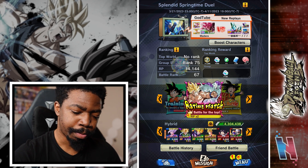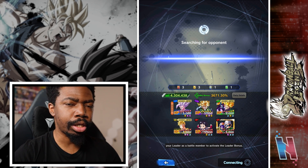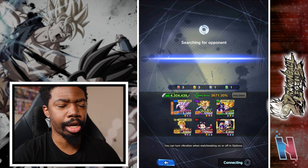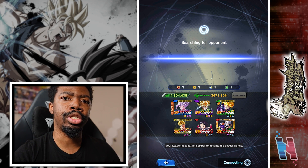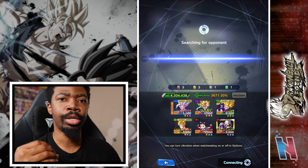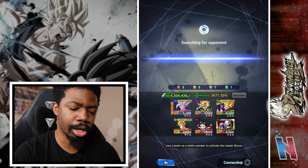Trunks is a very solid unit all around, and he has that cover rescue, which is always going to be a fantastic ability. But I still have to play carefully with Trunks because of that cover rescue — it's extremely powerful, and because of that you want to save it for crucial moments. I don't want to just throw it out every chance I get.